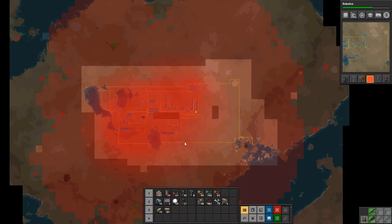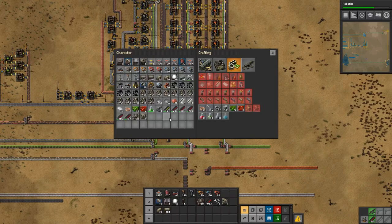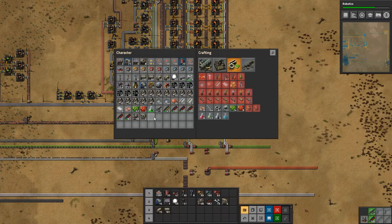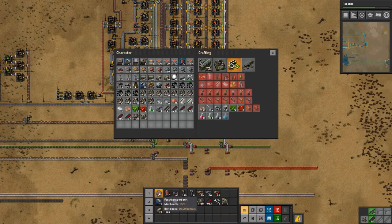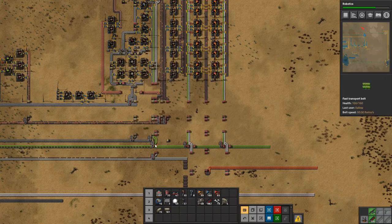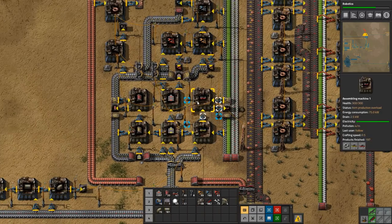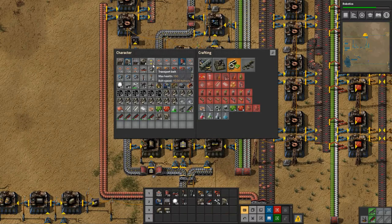When we go out there we're going to need some power poles, we're going to need some miners, we're going to need turrets and ammo, and we are also going to need a lot of transport belts. So let's stock up on everything that we need so that we are ready to go. Let's grab these guys - that should be enough belt.